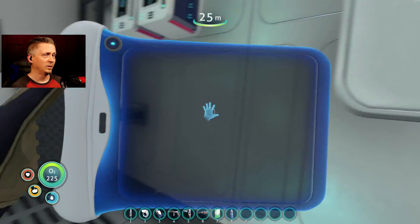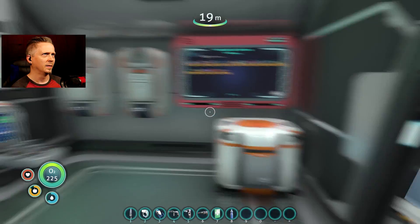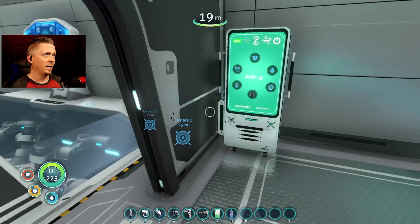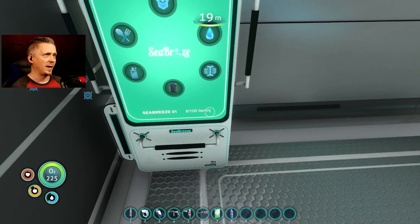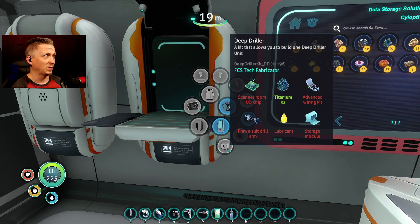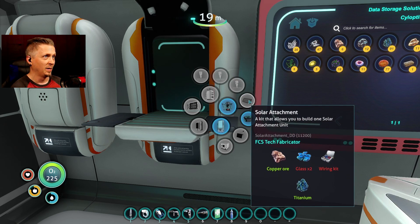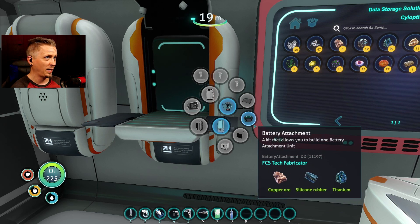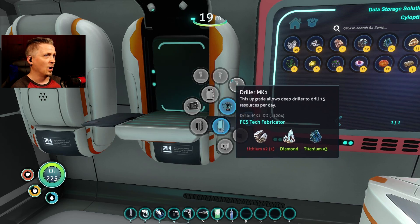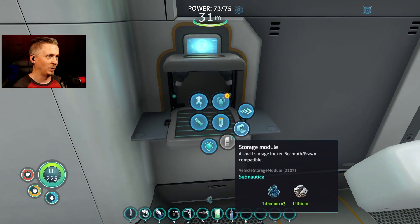I'm going to take these gel sacks, because they don't actually have a decay value — that seems weird. Let's put it in now as opposed to giving me that error, and that should automatically dump it over here. Eight out of 100 items. So I'm going to build a second driller now so I can leave the one that's already in place and take this one to a new location. I need a drill arm, a scanner room HUD chip, the solar attachment, and the focus attachment. I'll need lithium — I'm short on lithium, and a piece of lithium for the storage module too, which means again I don't have enough lithium. That's why it keeps giving me an error.